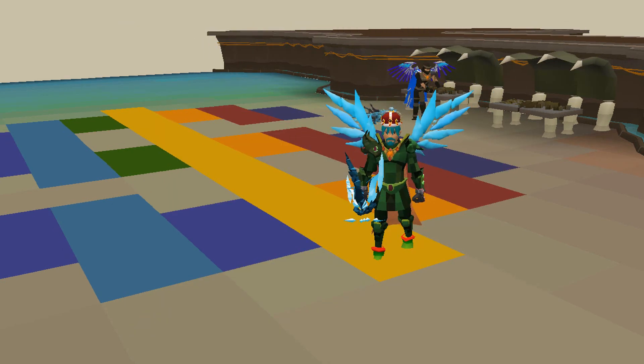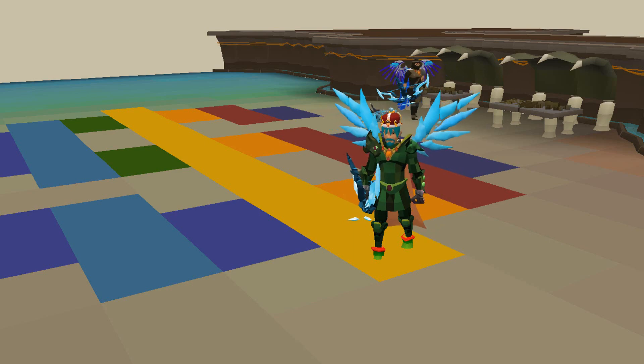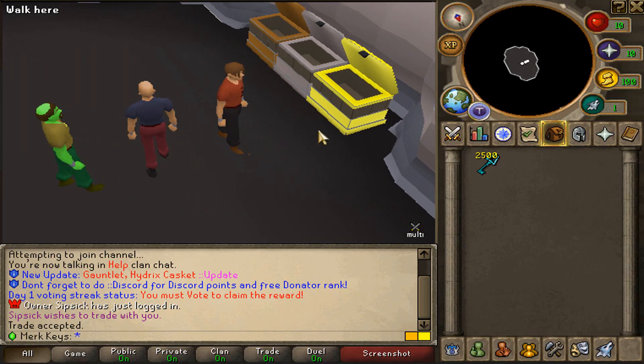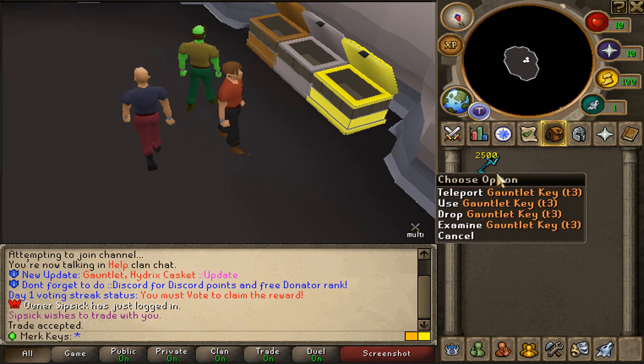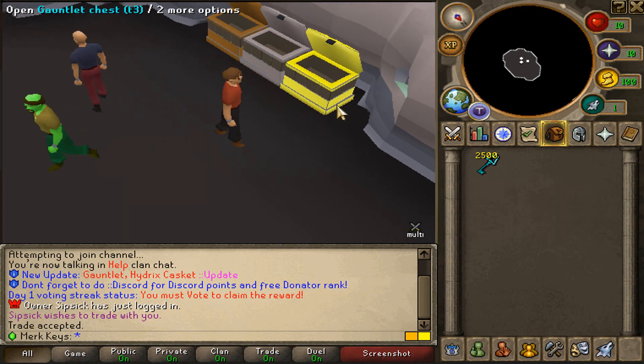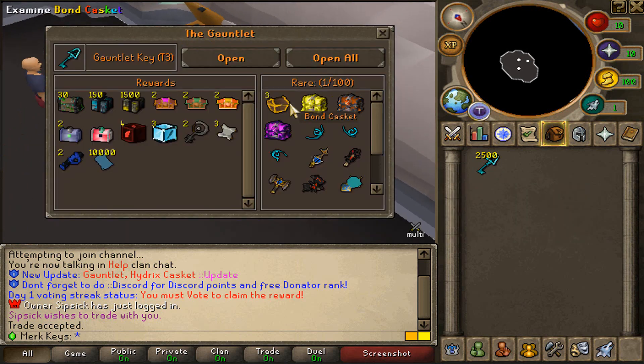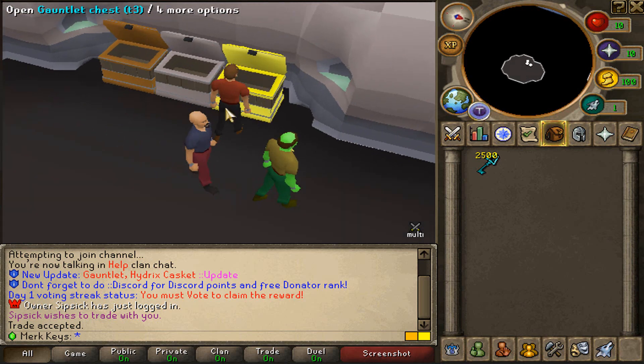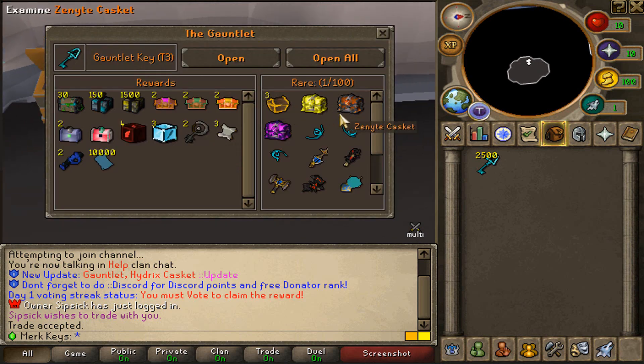And that is all you guys have to do, good luck and I hope you guys will enjoy the video. Alright boys, we are back with another challenge video today against Ains and also Zipsic. Today we are gonna be opening up 2500 Gauntlet Key Tier 3s. These are the best Gauntlet Keys to open. And whoever is gonna get the most rares out of these is going to win. The rare items out of these are 1 in 100, and in the beginner one these were 1 in 500. So 1 in 100 is a very, very juicy drop table. Let's get started, boys.